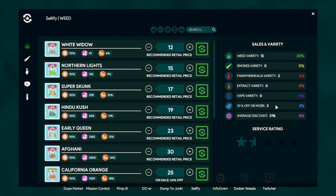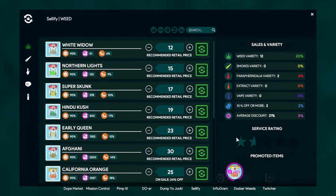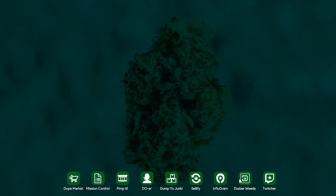There's also an average discount that caps out at 20%. Service rating I think is how much people will spend per gram at your shop, so you want to keep this as high as you can. Obviously I need to be stocking up more smokes and paraphernalia, and I'll show you how to do that later.